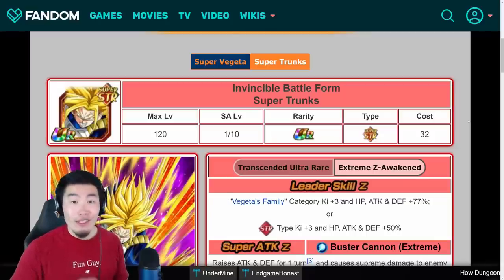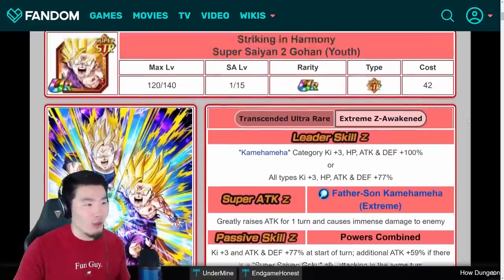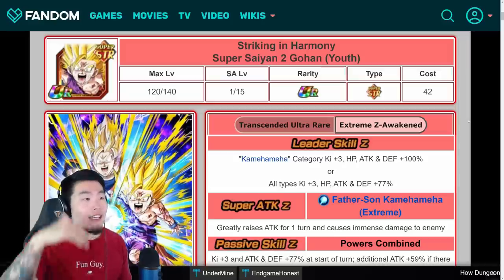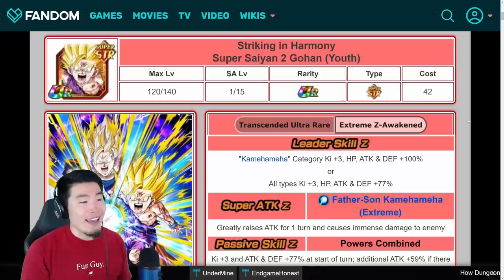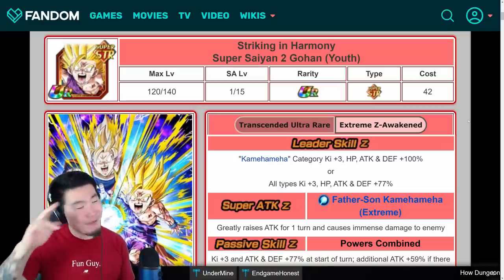Those are the details for the Extreme Z Awakened STR Gohan, TEQ Goku and Gohan, and STR Vegeta and Trunks. New EZAs are always good, especially on very old units or free-to-play units, so I totally dig it. I believe that's all the details we got from tonight's data download, and I'm sure we'll have all the details by the end of tomorrow. As more information comes out throughout the day, I'll keep you guys posted with more videos, maybe a live stream. Make sure you're subscribed to the channel — smash that subscribe button, join the Tiger Squad. If you liked today's video, like the video. Until next time, I hope you guys have a fantastic day. I'm Tiger with Tiger Uppercut Media, signing out.